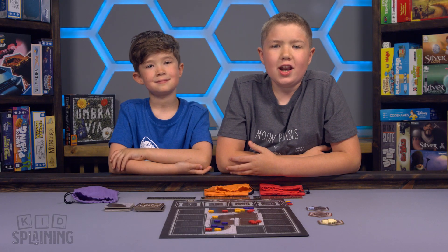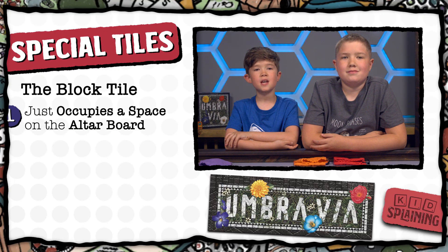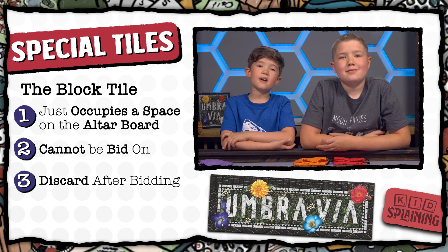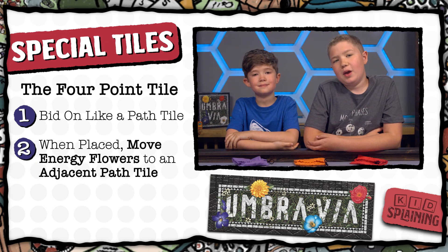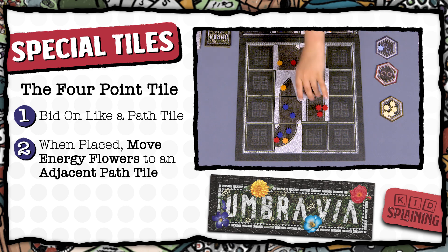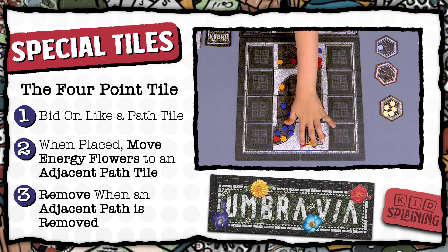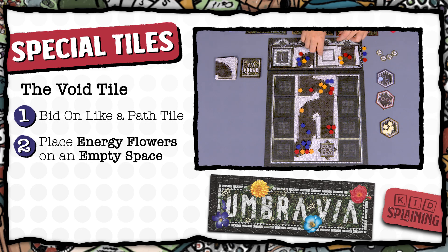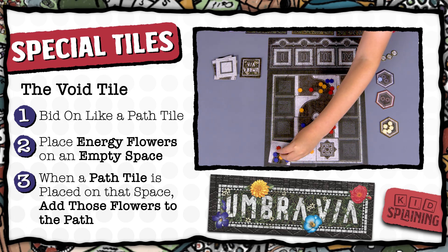Once you're familiar with how the game plays, you can add in the special path tiles — just shuffle them in with the regular path tiles at the beginning of the game. There are three special tiles. The black tile just takes up a space on the altar board; players can't bid on it, so when bidding is done, just discard it. The four-point tile and void tile are bid on just like normal path tiles. When the four-point tile is placed in an empty space, the person placing it picks an adjacent tile to move all of the energy flowers onto. This tile doesn't connect to any path, and when any adjacent path is completed and cleared, this tile gets removed as well. When someone wins the void tile, they choose any empty space on the board and place all of the energy flowers from that void tile onto that space. Then when a path tile is placed on that space, all the flowers on that space go on that tile.